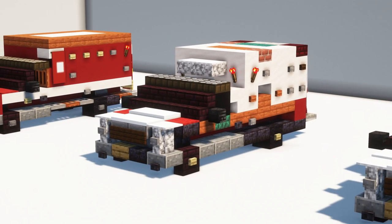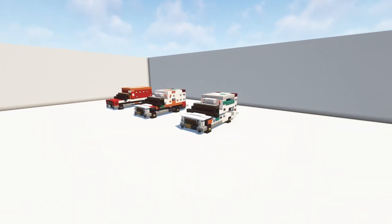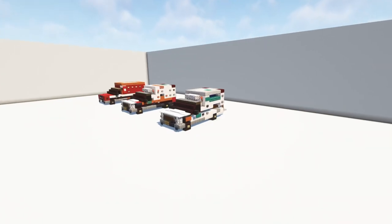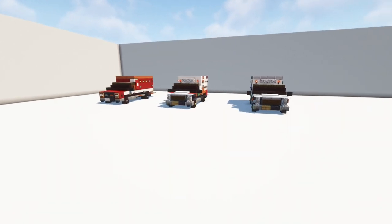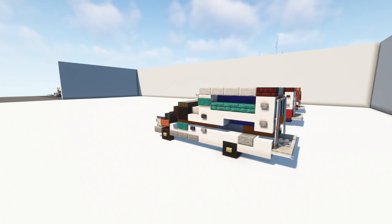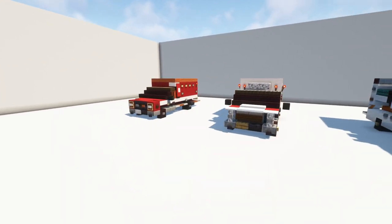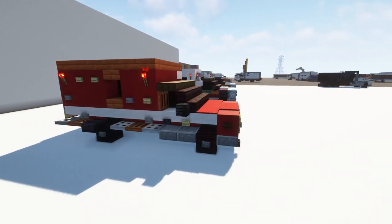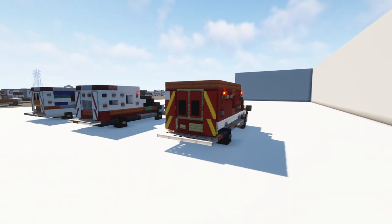This is the FDNY Ambulance, and this is the LAFD Ambulance, and right over here, this is the Flushing Hospital Ambulance. These are all used by EMS Services. These two here, they're from New York City. I just decided also to bring in the Flushing one, since that's what I see a lot around my neighborhood. But we also have Los Angeles in the house, the LAFD Ambulance, so it's a bit of a different design.